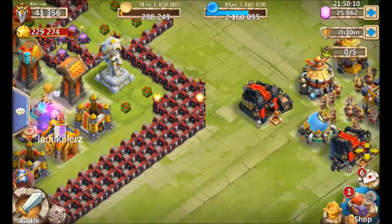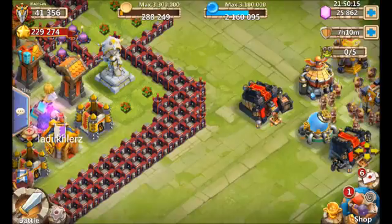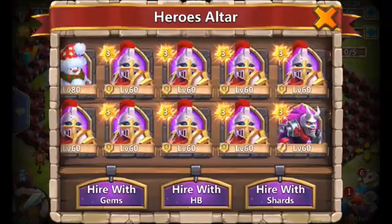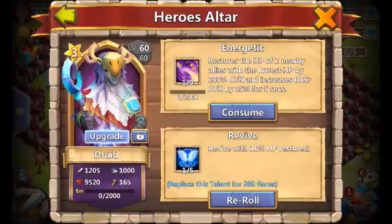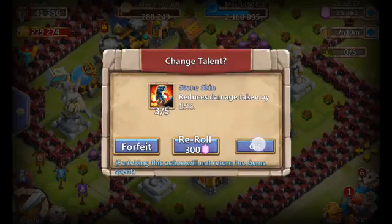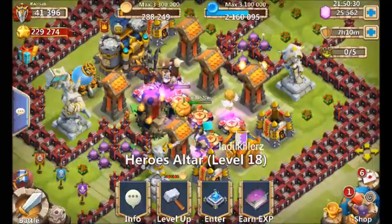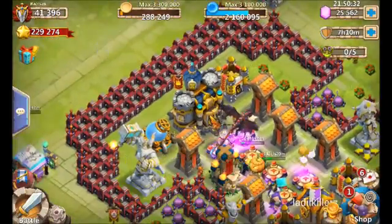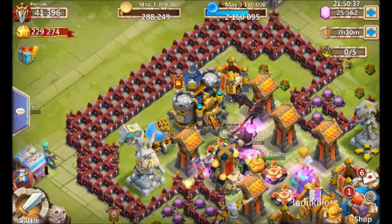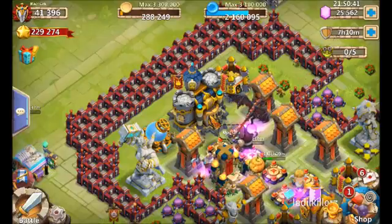So that's 450 might we still need. Where do I get 450 might? One way is using Gems — you take heroes that are sitting at 1 of 5. You can see we're at 356 might right now. Beautiful — we just grabbed 40 might, now 396. Every level of the talent grabs might for you.